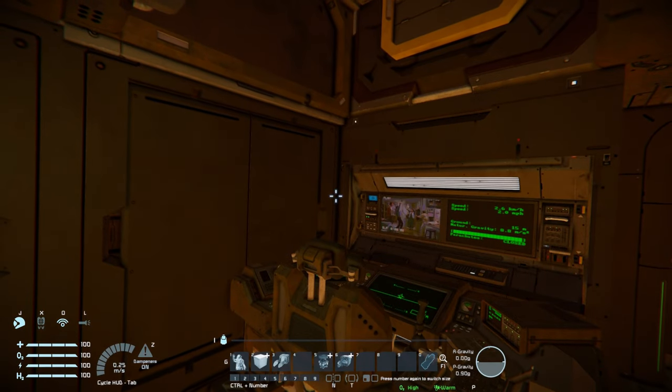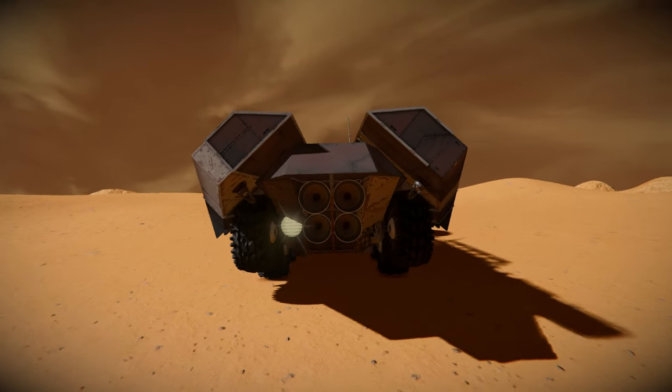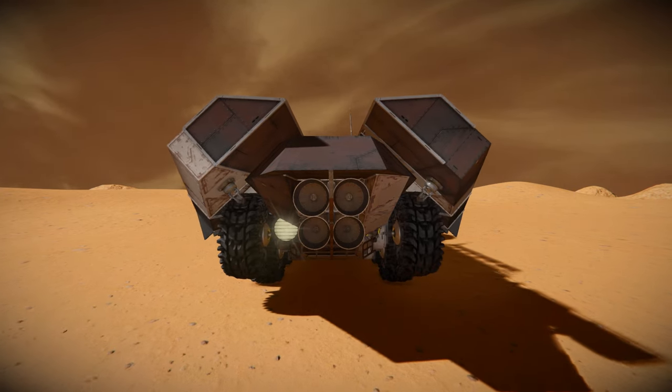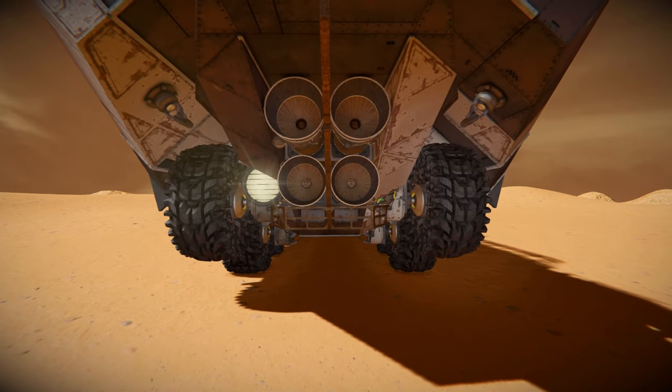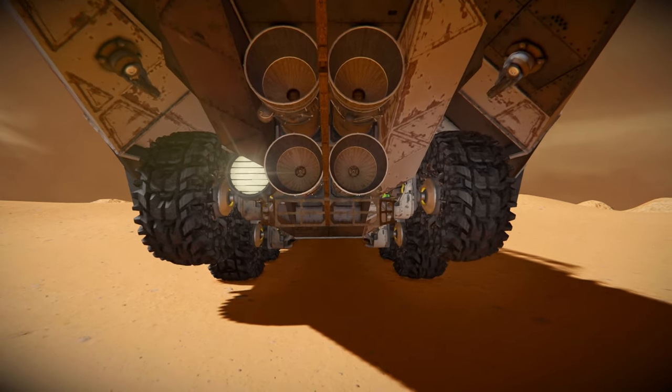Hopping out and grabbing the free camera, moving towards the very front — the Fugitive Prince has four hydrogen thrusters to help slow it down in flight mode. There are two interior turrets for defense from the front, a spotlight to help light the darkness, and many wheels going all the way around the bottom for rover form.